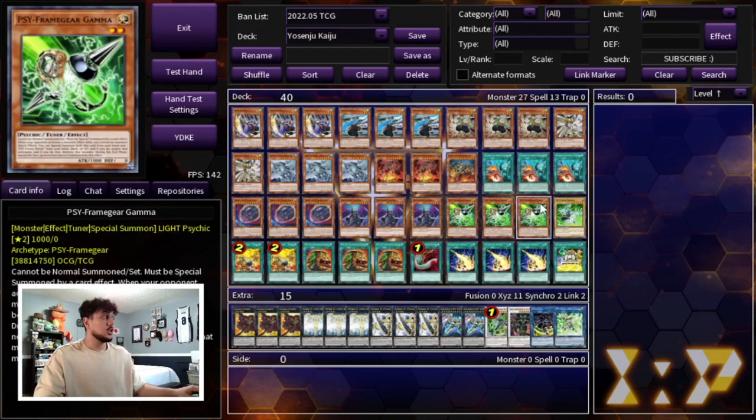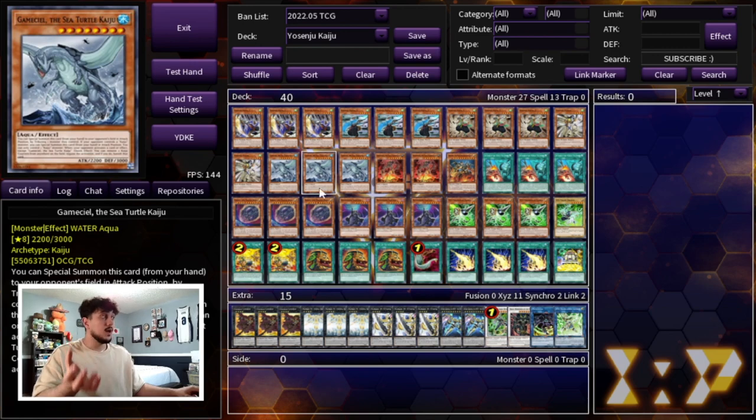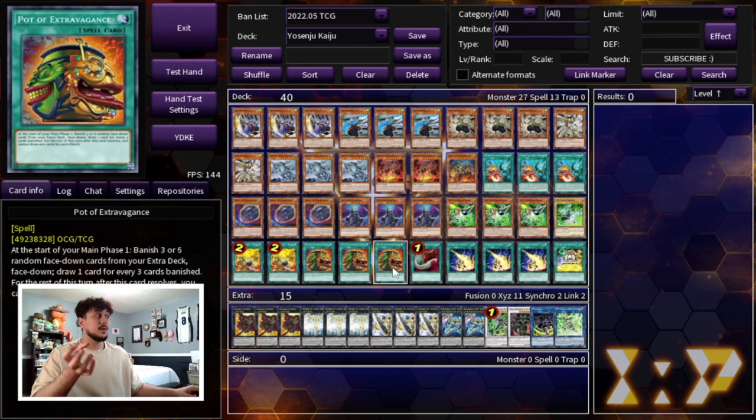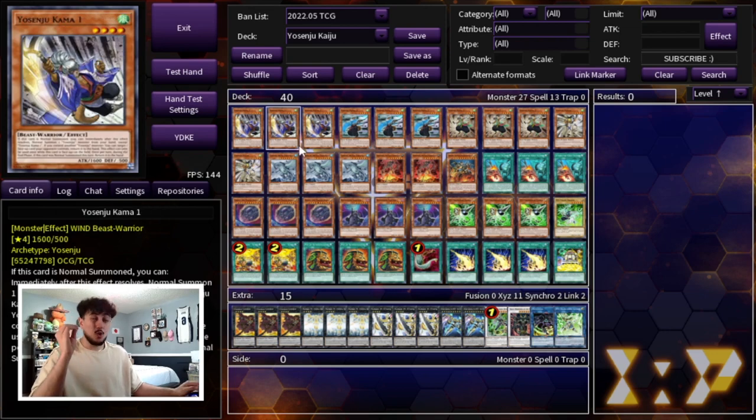This deck has a lot of synergy within itself — Kama One with the Kaijus works so well, all the hand traps synergize with each other, and your spell cards bait negates before you start your actual combos. It's very anti-meta in how it works but also very powerful — it can break essentially any board and keep pace with today's metagame. I'm not saying you'll win a YCS or regional, but taking this to a locals and topping is very very possible.